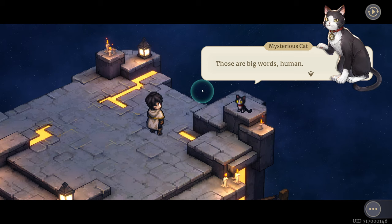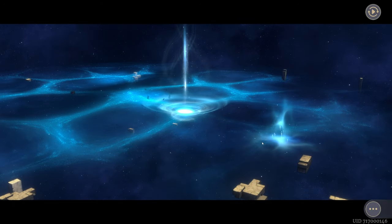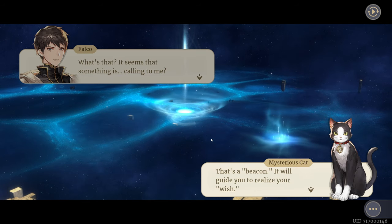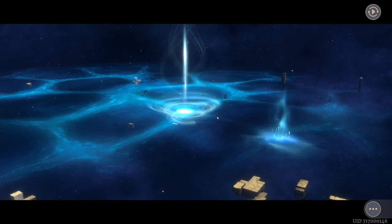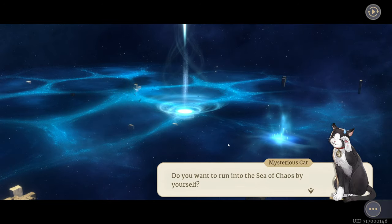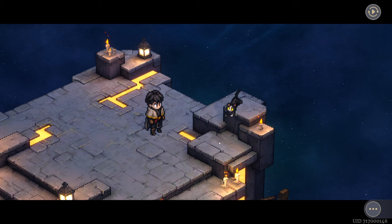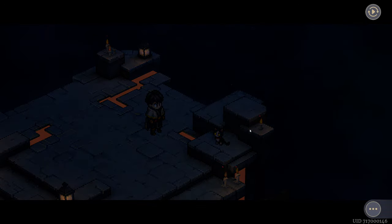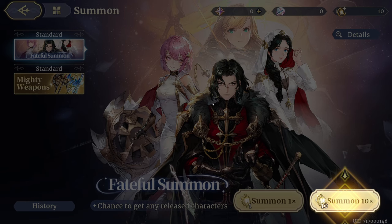'Those are big words, human. Look over there — look out at the sea of chaos.' 'What's that? It seems something's calling to me.' 'That's a beacon — it will guide you to realize your wish.' 'I have to see what it is.' 'Let's take the boat.' 'Oh well, you accept it all so quickly. Do you want to run into the sea of chaos by yourself? Forget it, I won't fish you out again. You better find some comrades first.' 'Well, I had three.' 'Summon.' Fateful summon.